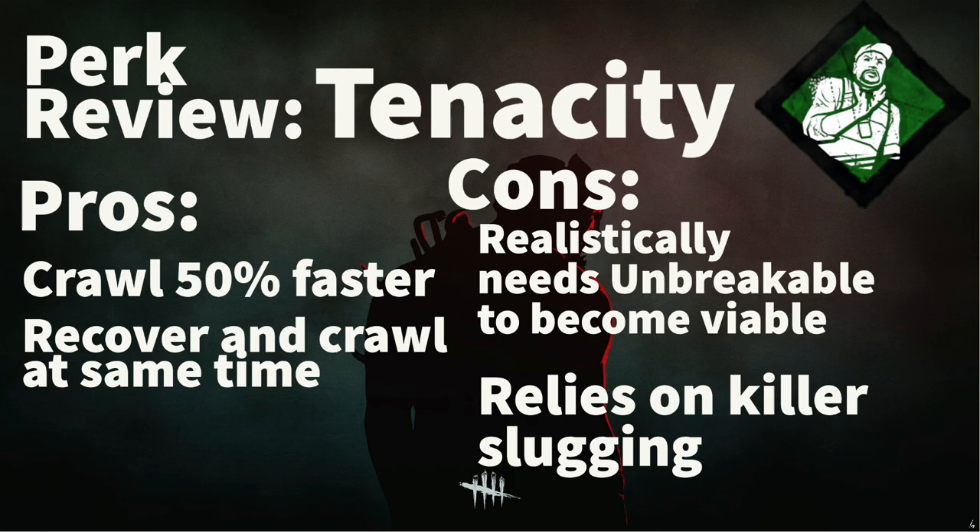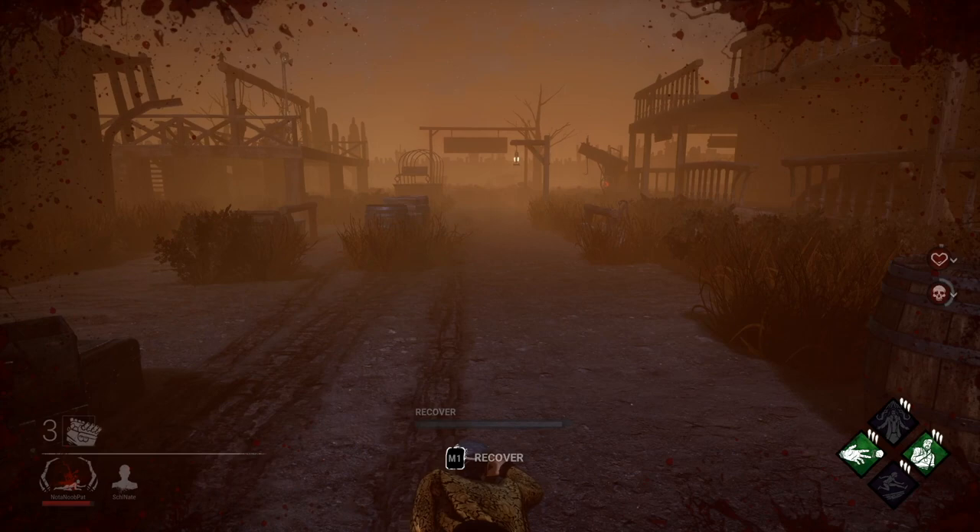The cons are that realistically, this perk needs to be paired with Unbreakable to make it viable. Secondly, it relies on the killer slugging. If a killer is going to hit you down and immediately pick you up, obviously Tenacity doesn't have much of a use.